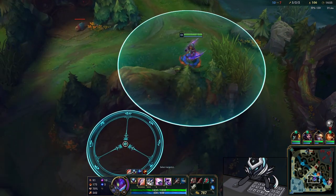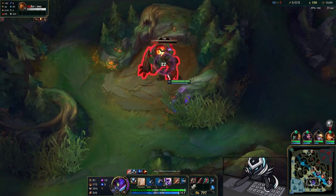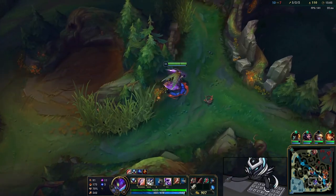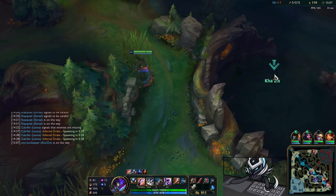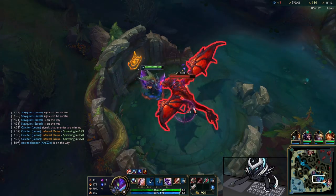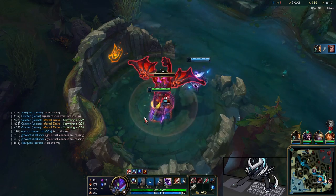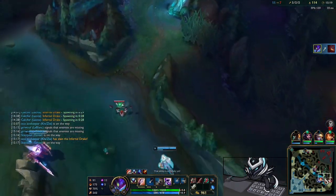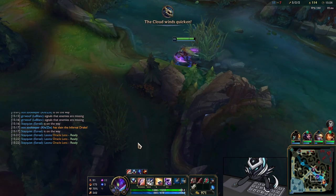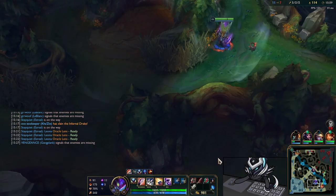We're almost level 11. For evolutions, I'm going standard Q-E evolve for extra mobility and assassination potential — I am going assassin after all. We're also able to take Dragon here, which is really nice. I have a few options: clear my camps which wouldn't take long at all, or look for picks. I'm going for my camps.